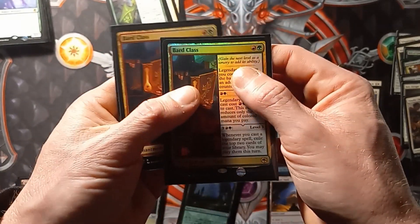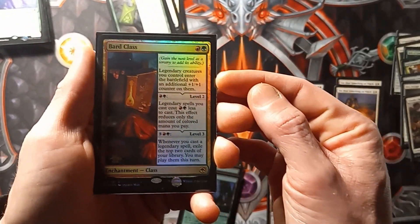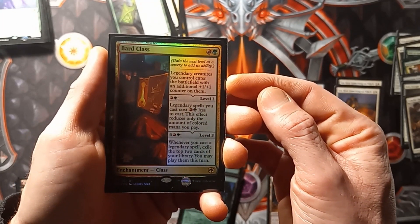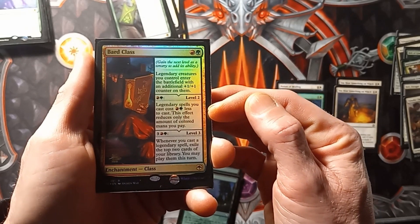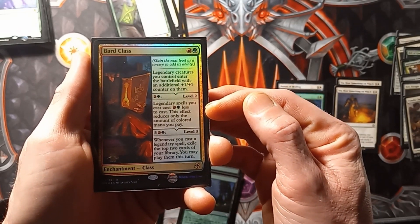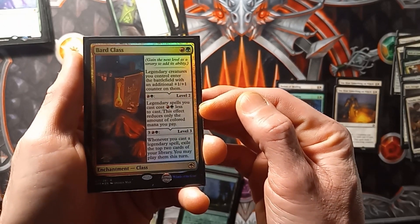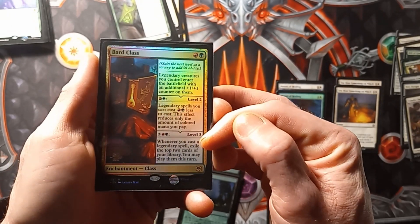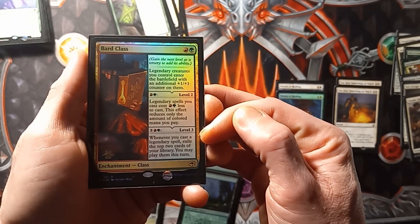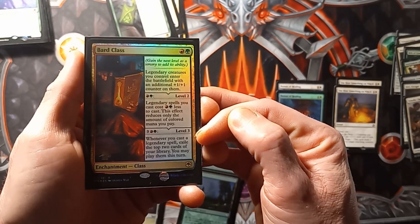Two copies of Bard Class. First ability: legendary creatures you control enter the battlefield with an additional plus 1 plus 1 counter. Second effect: legendary spells you cast cost 1 red and 1 green less to cast — this reduces only the amount of colored mana you pay. Last effect: whenever you cast a legendary spell, exile the top 2 cards of your library, and you may play them this turn.